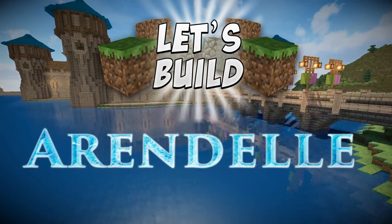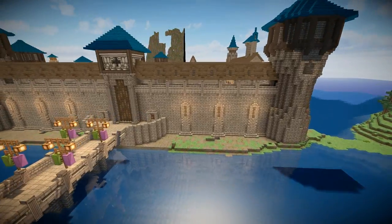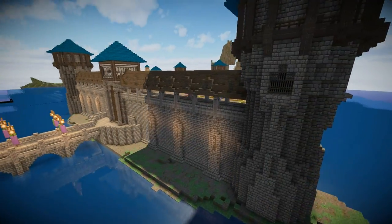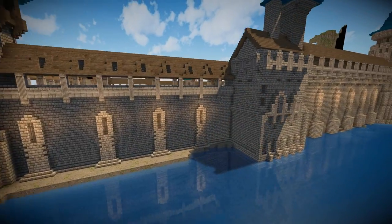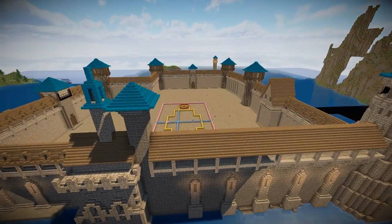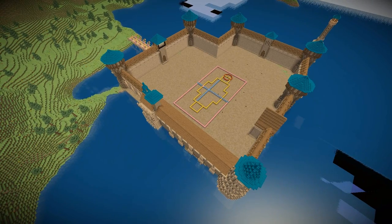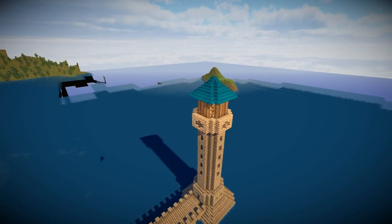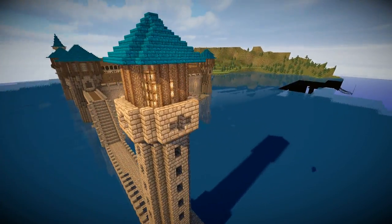Hello and welcome back to Let's Build Arendelle, the beautiful castle kingdom from the movie Disney's Frozen. Last episode we went around the edge of the castle and decorated the walls with these wall support sections with lights behind them, because we think that looks a little bit better. We're going to be moving away from how the movie builds the castle a little bit just to make it look nicer.